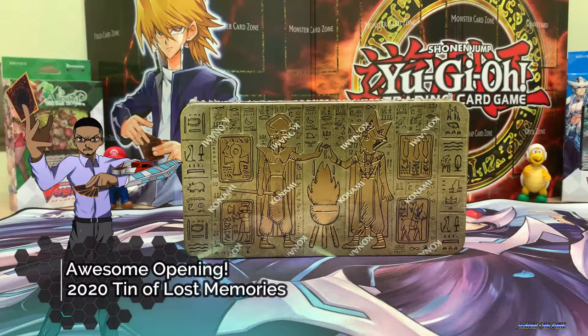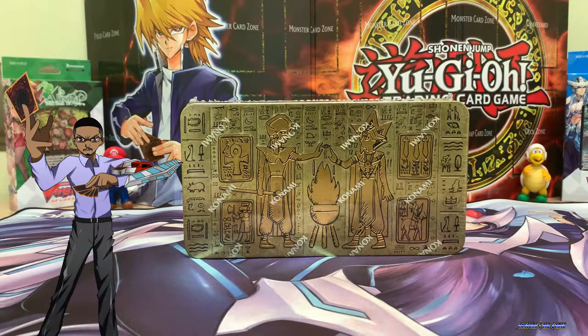Hi guys, welcome to Awesome Card Games. I'm Franklin and today I am opening the 2020 Tin of Lost Memories. This fantastic set includes over 200 cards. The most sought-after card is Red-Eyes Dark Dragoon. This amazing fusion monster has powerful effects and I definitely want to add it to my Dark Position deck. So wish me luck that I can pull a Red-Eyes Dark Dragoon.